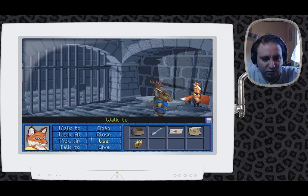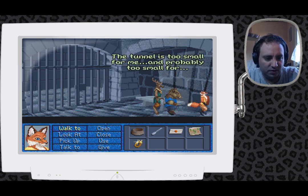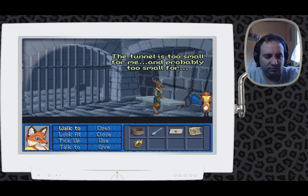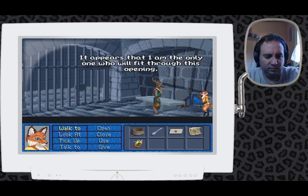We are a fox — foxes are used to going into tunnels. Let's try using it. The tunnel is too small for me, and probably too small for... It appears that I am the only one who will fit through this opening.